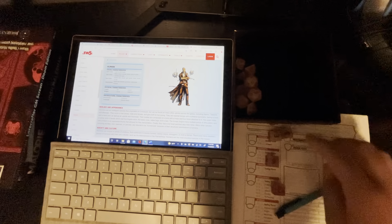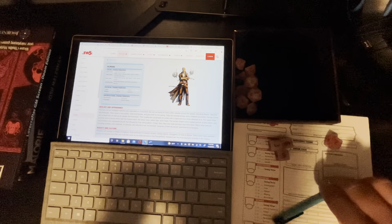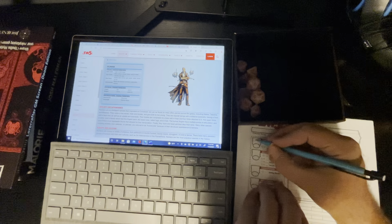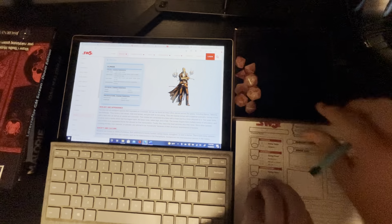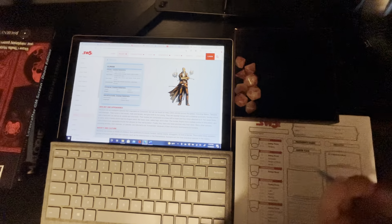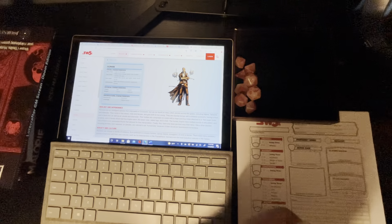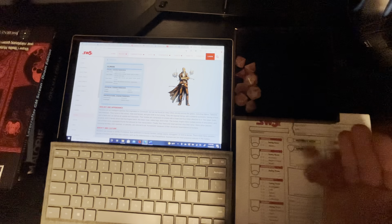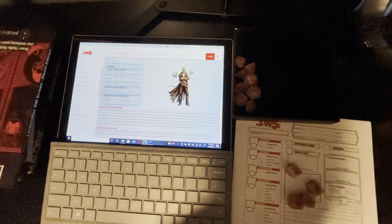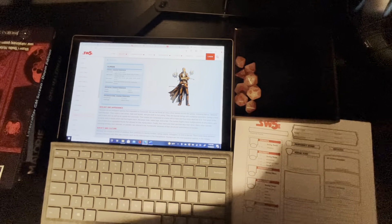Okay, I got a 6 and another 3 and 3 — that's 12. So right off the bat I have 12. I'm going to go through with the racial bonuses once I decide what class. Okay, I got a 6, a 5, and a 4 — so that's 15. Okay, I'm already pretty dexterous. And then... 10, 13.